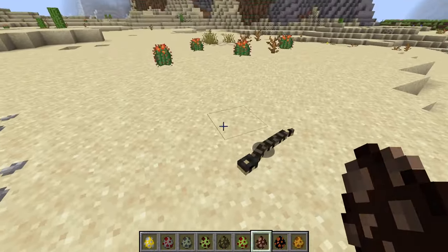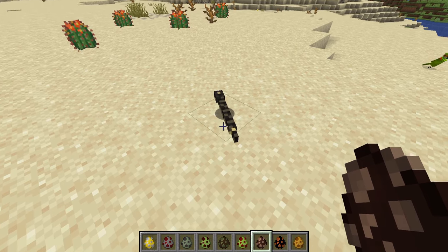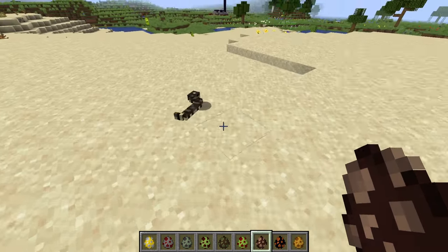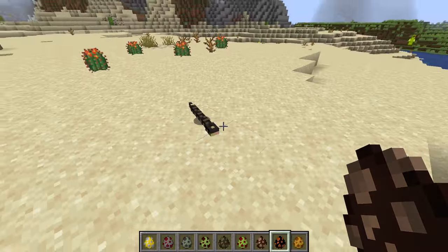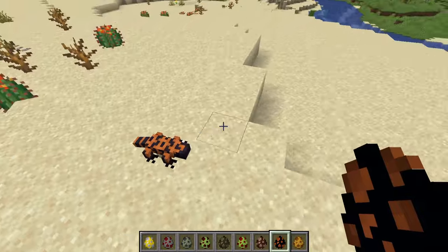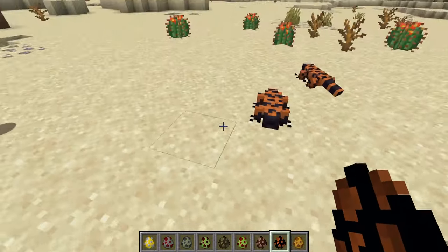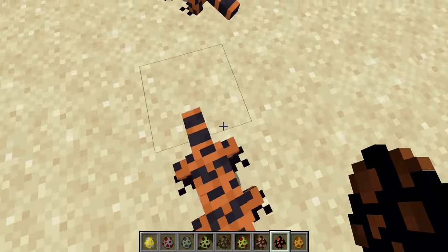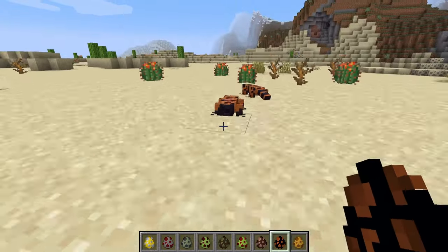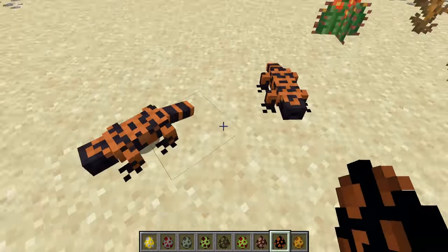We have a desert kingsnake. This thing's probably poisonous, right? I don't want to be bitten by this thing. We have a Gila monster — again, if this thing has a nice bite on it, I'm done. But otherwise it's just a fat lizard, isn't it? Just — boom — Mario style. You're gone.